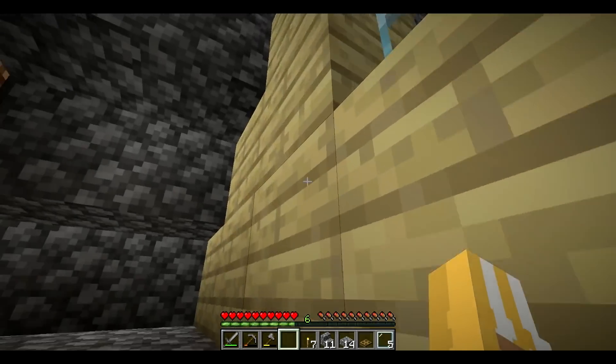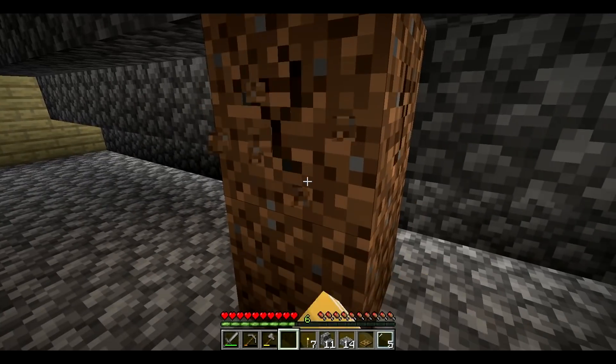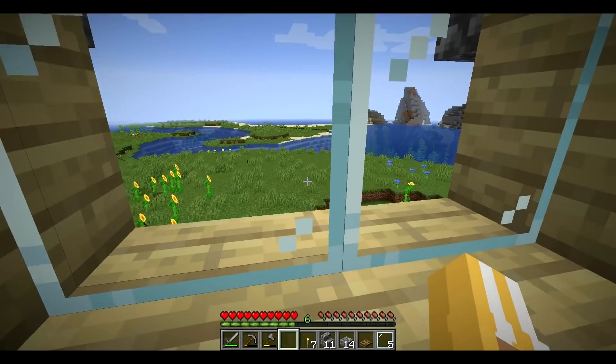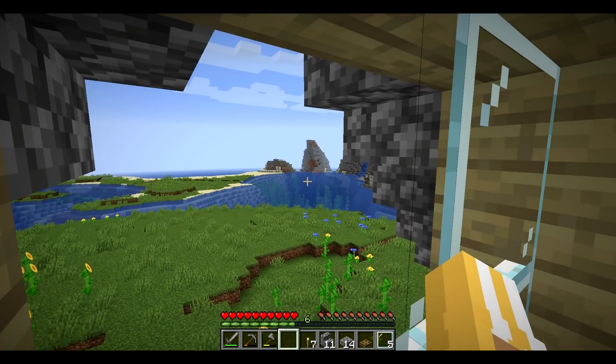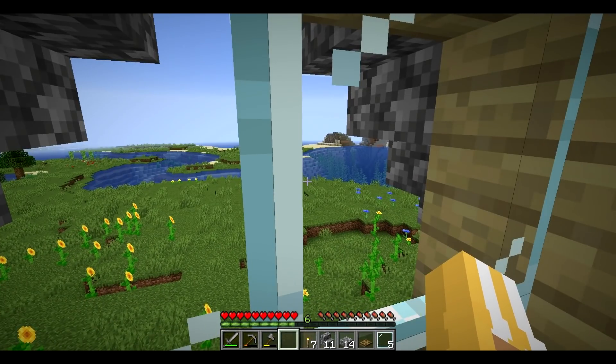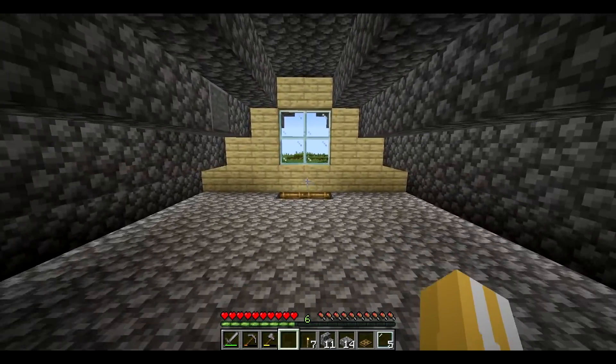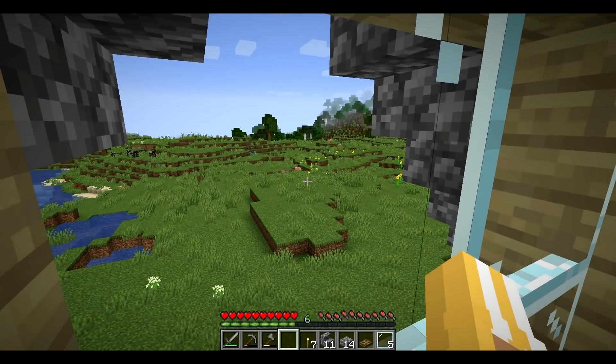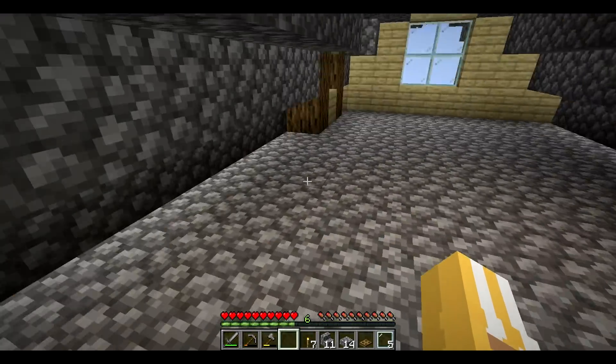You can go upstairs and there are some other windows up here. From here you can look out over the ocean — there's a huge ocean right there and I want to go explore it one day. At this side we also have a window looking out over the plains with some pigs and cows. Really cute — I like this.